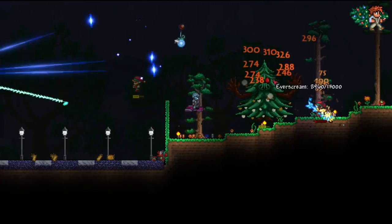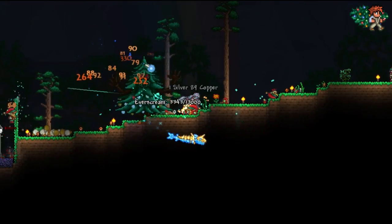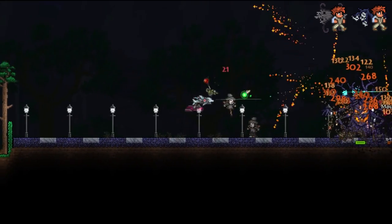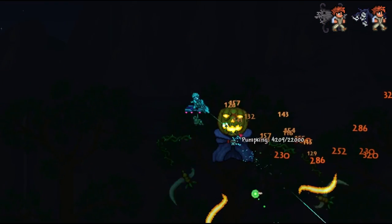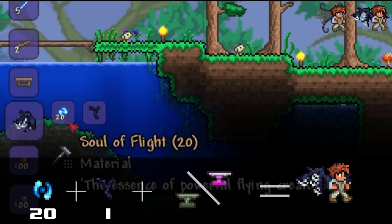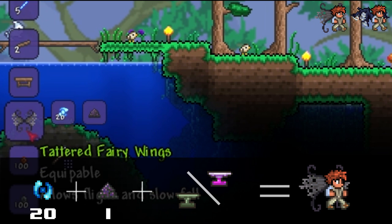The festive wings are a rare drop from the evergreen boss during the frost moon event — the drop chance increases the more waves you clear. As for the spooky wings and the tattered pharaoh wings, you will need to kill the mourning wood boss and the pumpking boss during the pumpkin moon; as with the festive wings, the drop chance increases the more waves you clear. When done, add 20 soul of light with the spooky twig and the black fairy dust at an anvil.